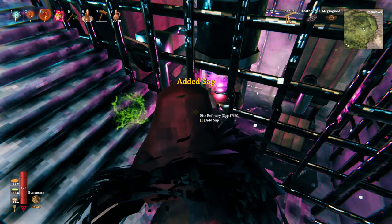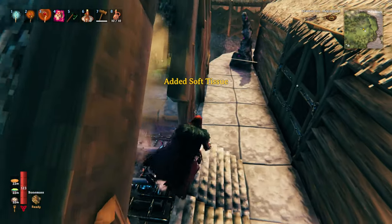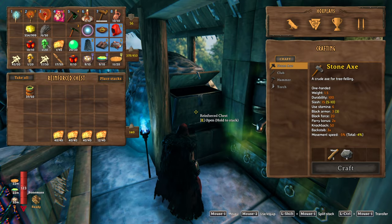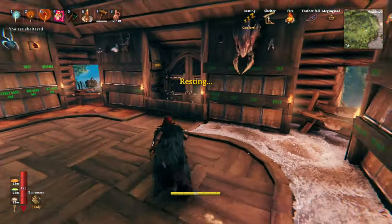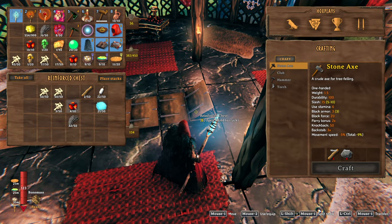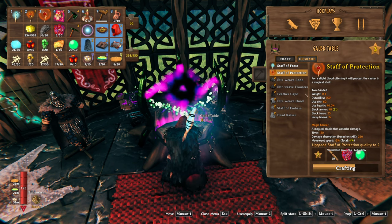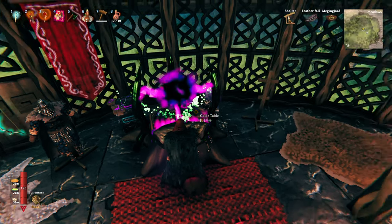To be fair, unless there's a third upgrade — which I don't think there is. No, there is, because I think the Galdr table is level three. We may have these upgraded as far as they'll go at this point. We need that and this — frost and protection. What do we need for that? Oh, Yggdrasil wood — damn it, I'm short three Yggdrasil wood.